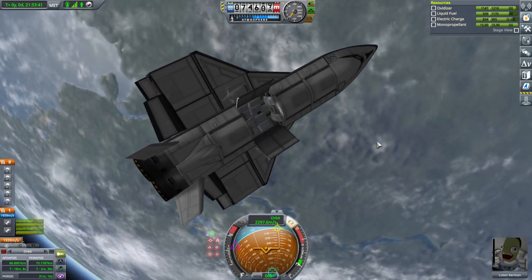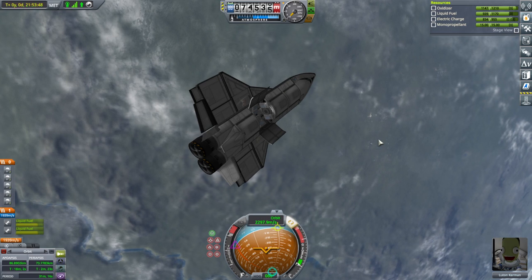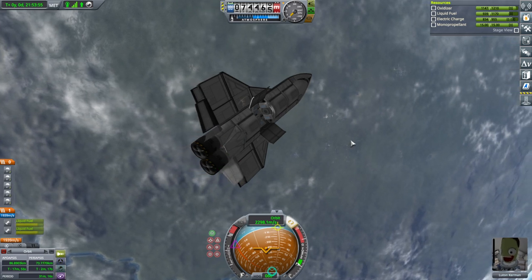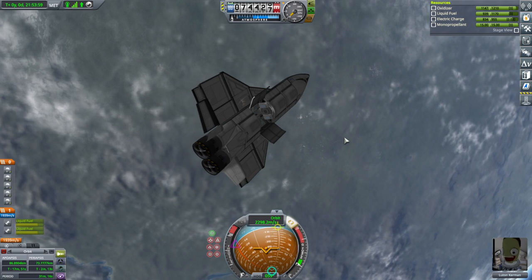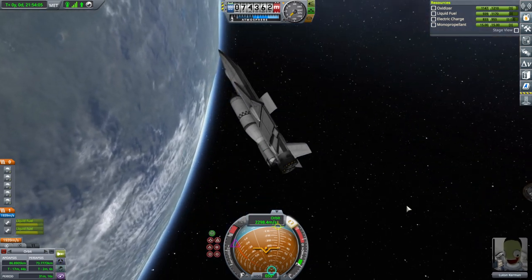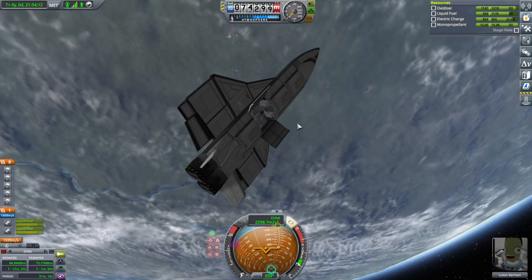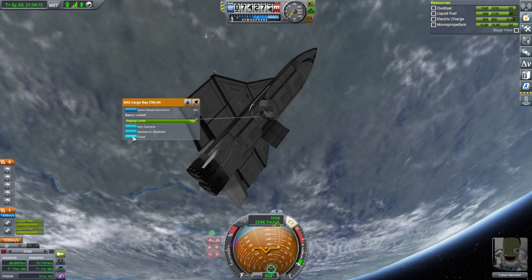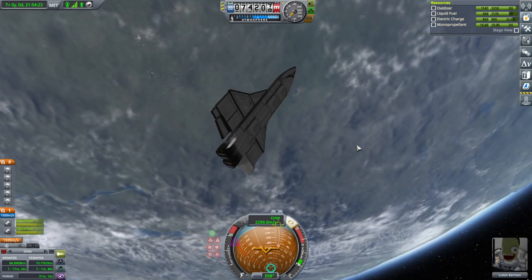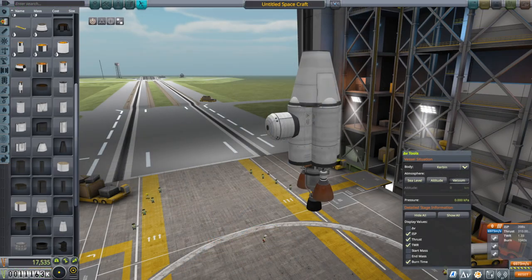What we need to do is claw something to this to boost it over to Jool. It won't have enough delta-v to get to Jool on its own, so we need something to help it get there. Somebody suggested going into a higher orbit and refueling there, but I think it'd be better if we attach something that can give it delta-v to boost it over, and it'll still have its delta-v when it makes its landing at Laythe.